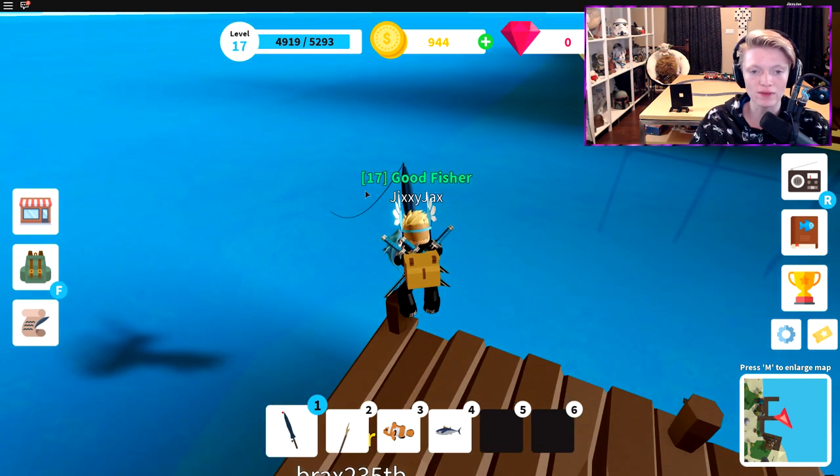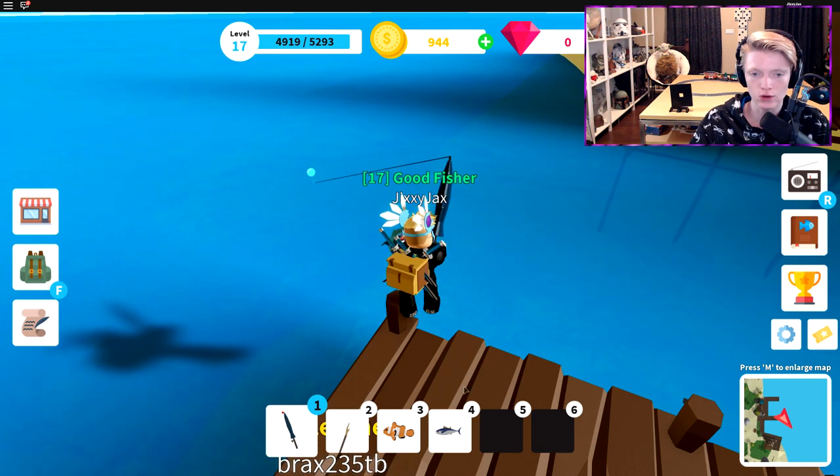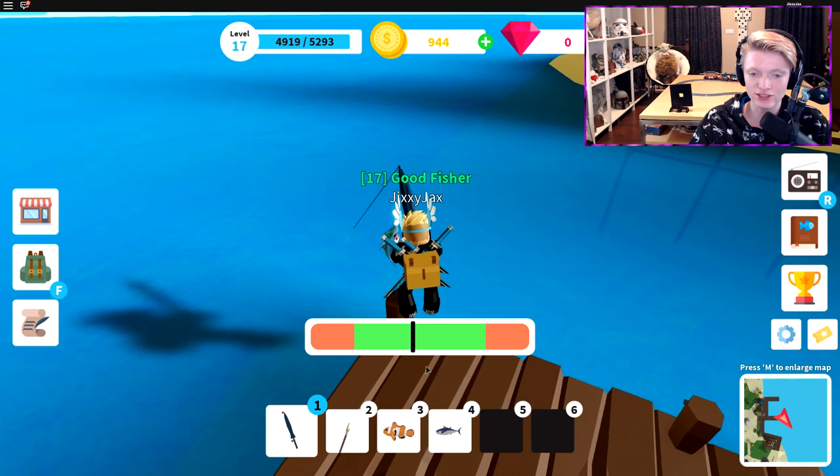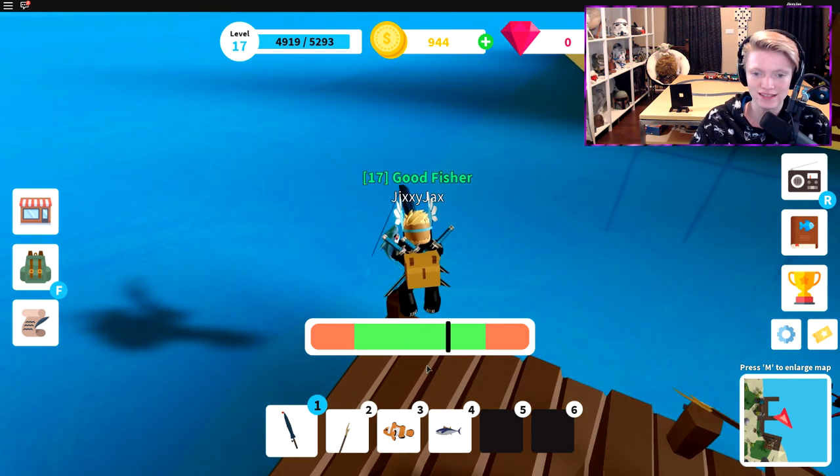If I try to get a common, it'll look a little bit slower. This is the uncommon right here — it's a little bit slower than the rare one, so it requires a little bit less clicks.